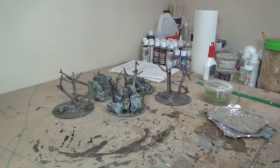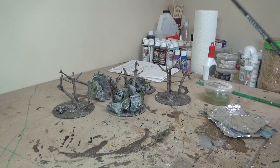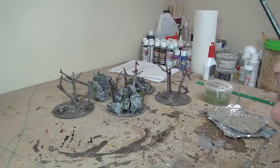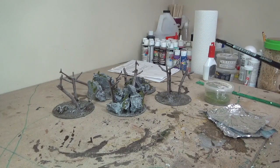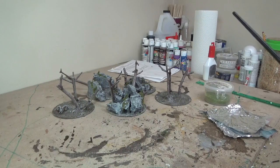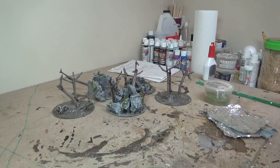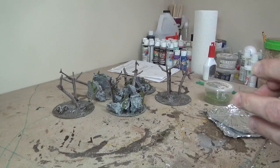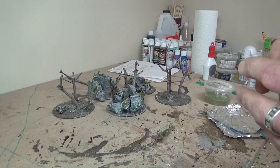I've decided that before I do my protective layer on the moss I'm actually going to apply my static grass and clump foliage, because I'm going to use the same glue-and-water technique on both. I'd rather do it once rather than twice. So I'm just going to put static grass on and do some clump foliage for the tops of the trees, and then go from there.